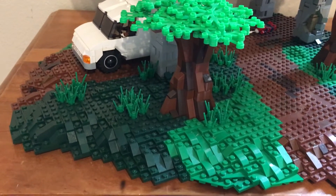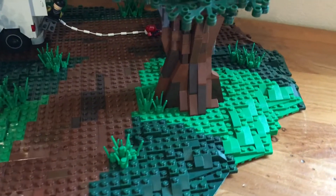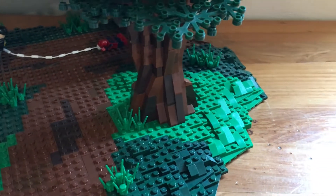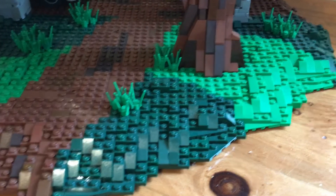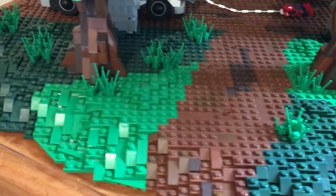And then we've got the landscaping here all around the whole thing. So we've got the dark green and the green, and then the brown pretty much, for the roads. Really happy with how all this turned out. I liked how it looks with the slopes and the plates mixed in and the irregular border. Really happy with how that all turned out.